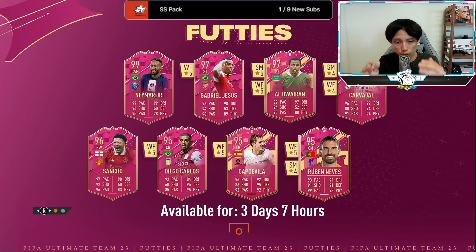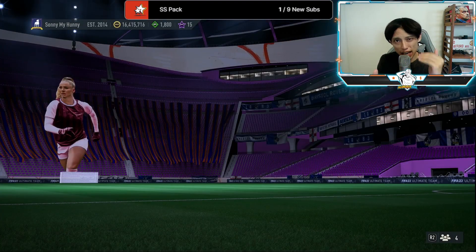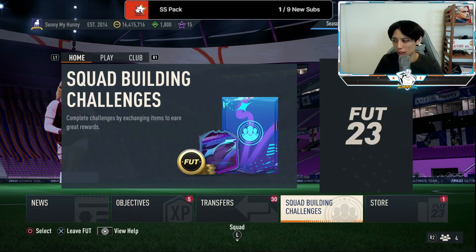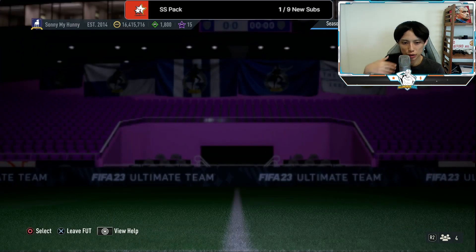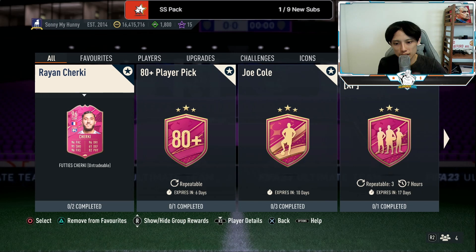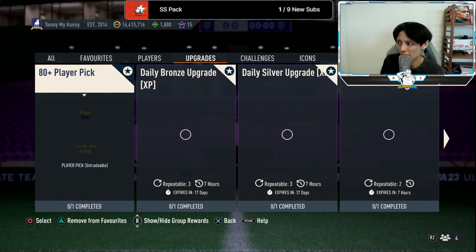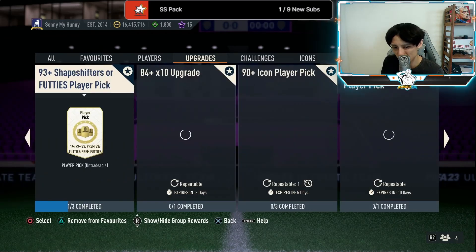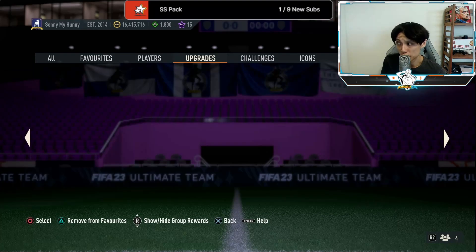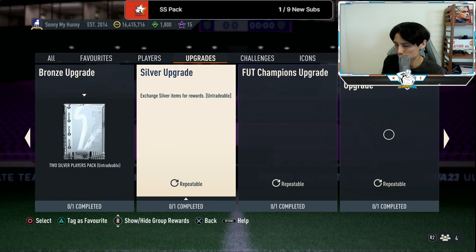Hi guys, this is your Min Max aka Max, welcome back to another video on the channel. These two methods can cut the prices of all your big boy SBCs by half — yes, your Ronaldinho, your 93+ Footies player pick, your icon player pick. I have two ways: the first for people with more time to grind, the second for those with less time. I'll be talking about the glitch kit, the market, and what to invest in.